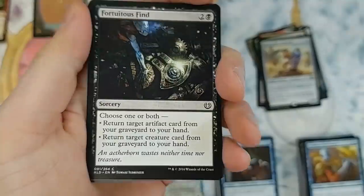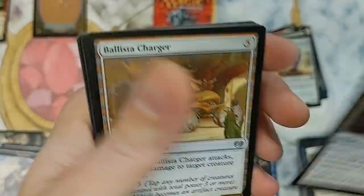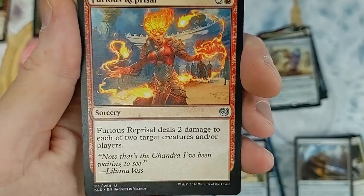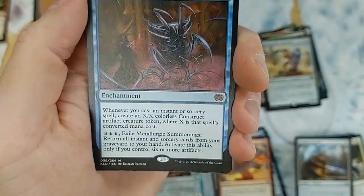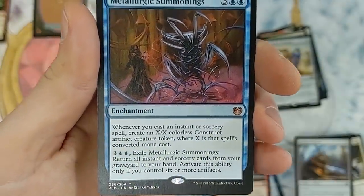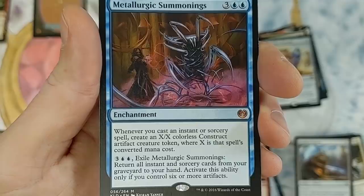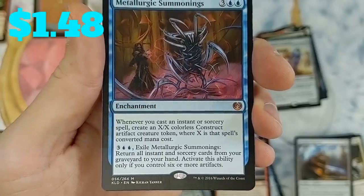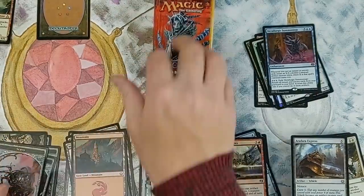Kaladesh pack — come on, just give me a masterpiece. The odds of pulling one are extremely extremely rare. Larger Than Life, Revoke Privileges, Rush of Vitality, Malfunction, and then we got the Express with a Ballista Charger. Furious Reprisal — start your engines. Metallurgic Summonings — mythic! Whenever you cast an instant or sorcery spell, create an X/X colorless Construct artifact creature token where X is that spell's converted mana cost.